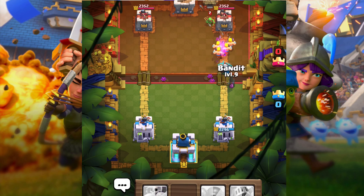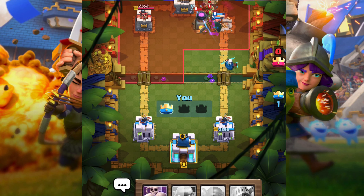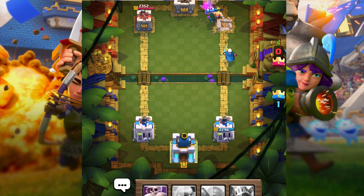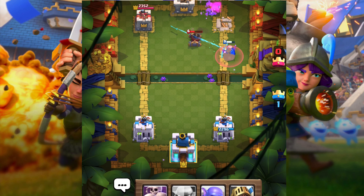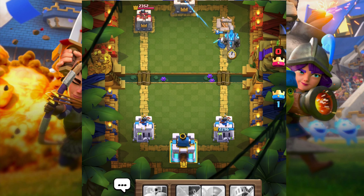And a bandit. I'm using two of my legendaries to attack. Magic archers are good against armies like goblin army or skeleton army. Bandit is good for attacking. I use barbarians for defense mostly. I already took out the first tower. I'm gonna put a golem — golems are really slow but they're extremely strong.